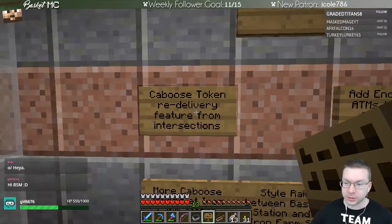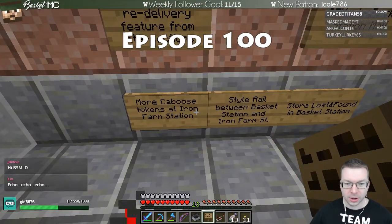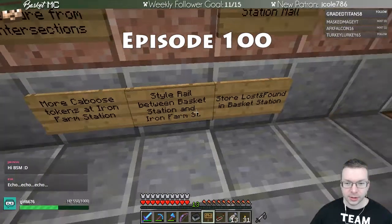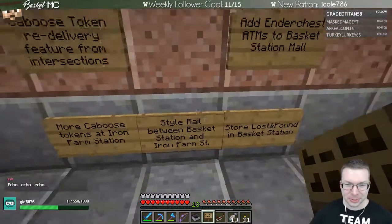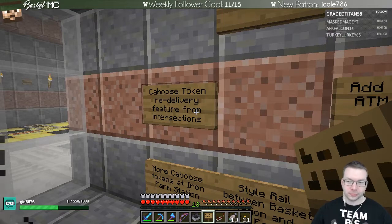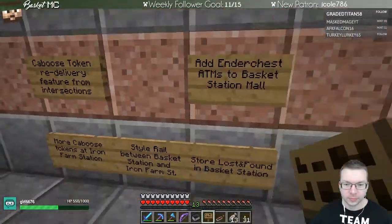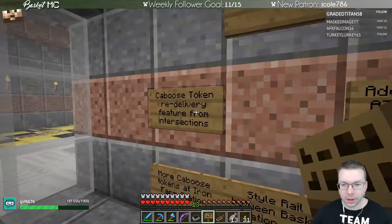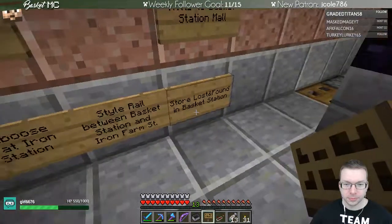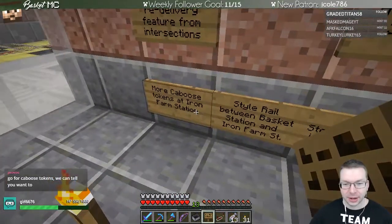We have caboose delivery system, making under-chests, echo, caboose tokens, styling, and lost and found. The really only interesting thing involved is the caboose tokens — the rest is busy work. We could do the caboose tokens if you want, unless you like busy work. Go for the caboose tokens — okay, making caboose tokens.